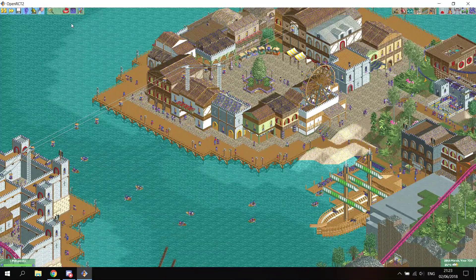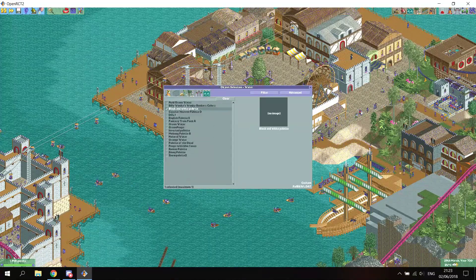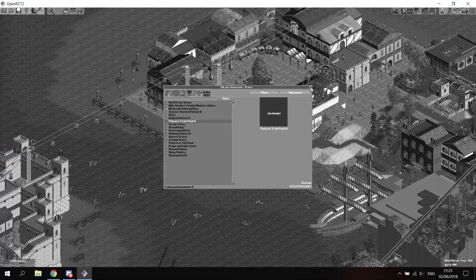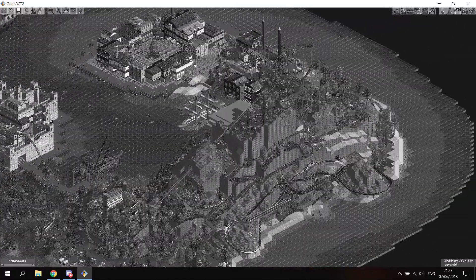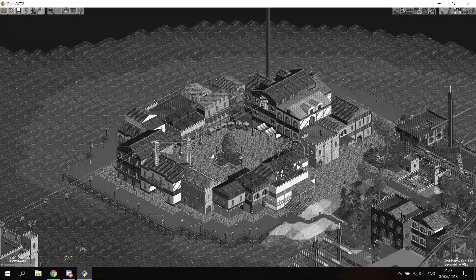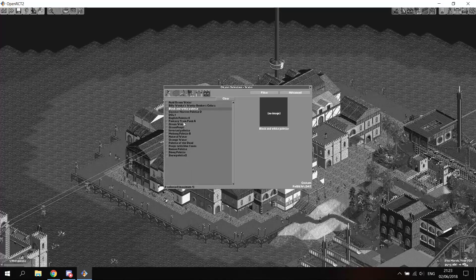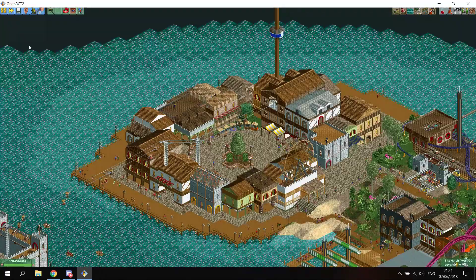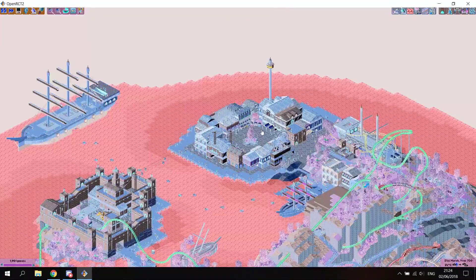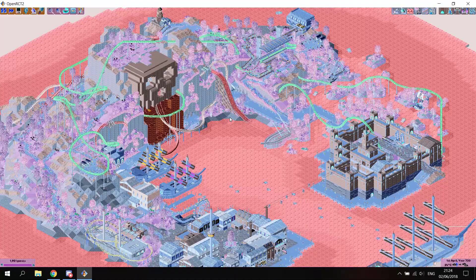I have some other palettes that show what else you can do. For example, I have a nice one here: the black and white palette. As you can see, the entire game is in a black and white tint — you could use this to make a vintage park of sorts. I'll end this video with a really crazy palette I made: the inverted palette. Obviously you wouldn't use this in any normal park, but I'll show it anyway. There we go — now the park looks fully glitched out. But of course, this is a good example of the crazy stuff you can do with palettes.